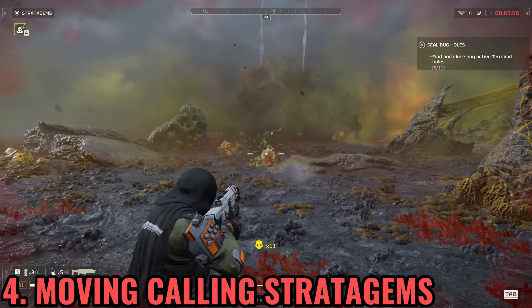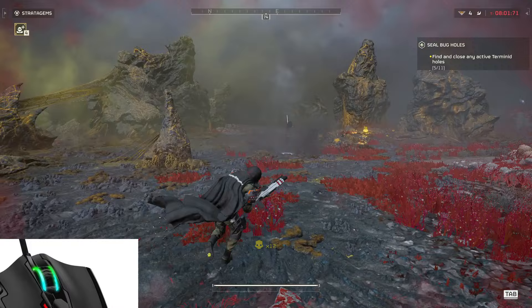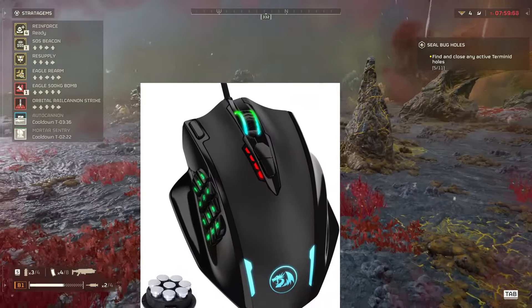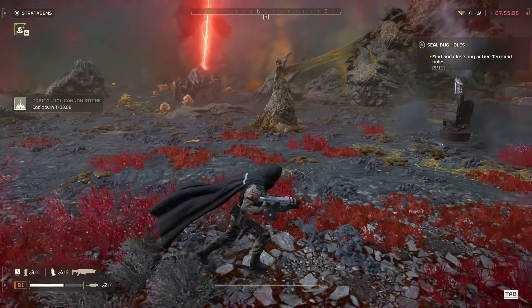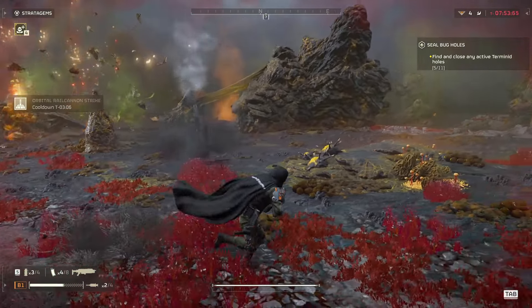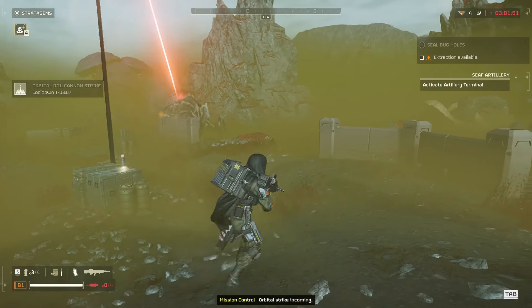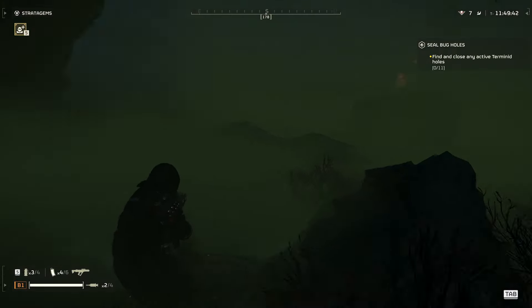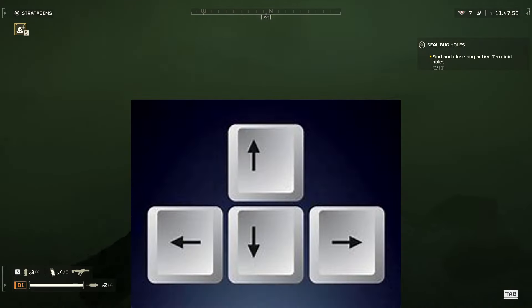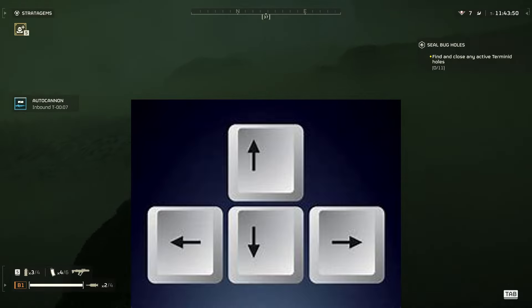I hate getting jumped every time I try to call a stratagem. I will give you two options. Personally, I use a mouse with 12 side buttons, and I use them to call stratagems while I keep moving to avoid bugs or automatons jumping on me. You can also use macros. If you don't have that kind of mouse, you can configure your keyboard arrows to call stratagems.